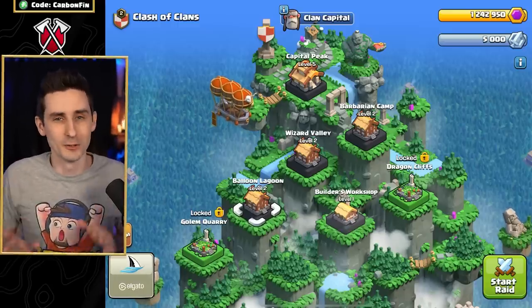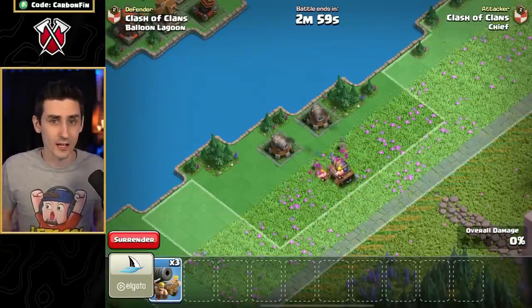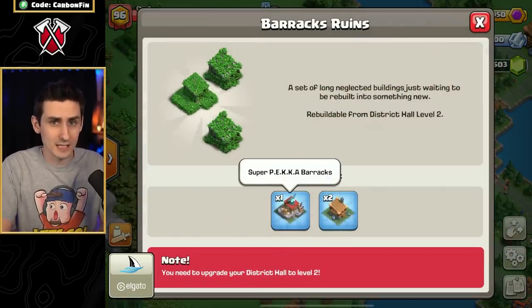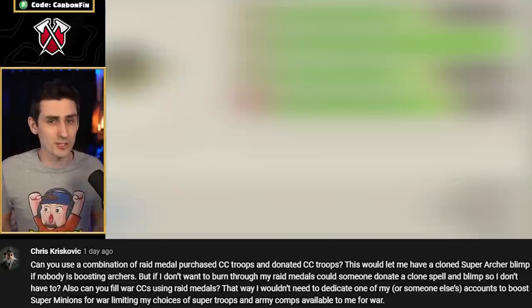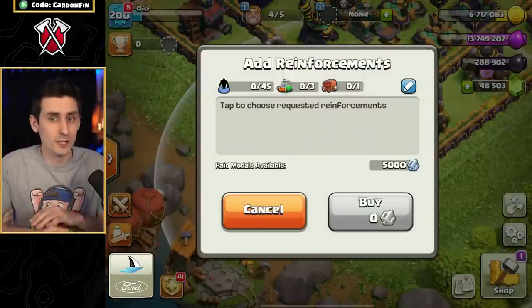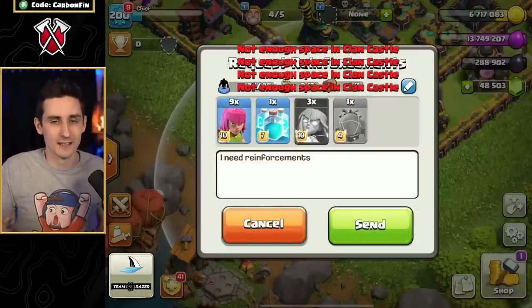Now let's fly over to the Builder's Workshop. The first thing unlocked is the Raid Cart. The unique feature about the Raid Cart is that four Barbarians spawn on the corners when you deploy the troop, so the Cannon Cart will not get targeted by any defenses until that first Barbarian is killed. The two biggest items in this district are the Super Pekka Barracks on the left side and the Frost Bell Factory on the right side, but we have to upgrade our Capital Hall more to unlock these. Chris asks: can you use Raid Metals to purchase a few troops and then let your clan fill the rest? The answer is yes, you can. Thanks for your question, Chris.